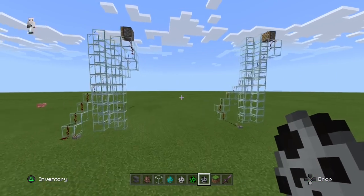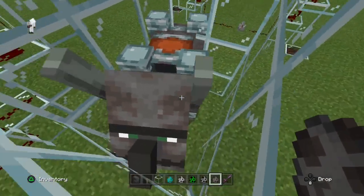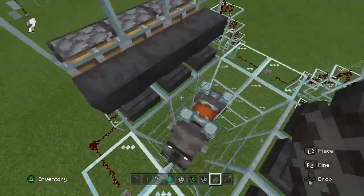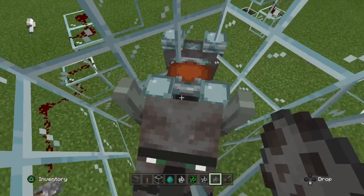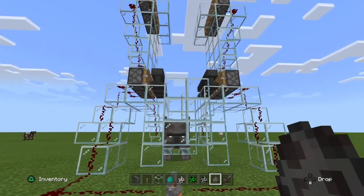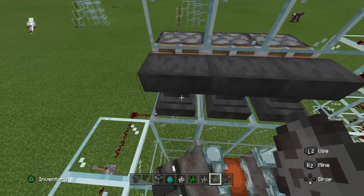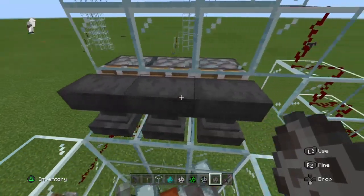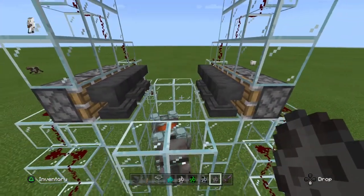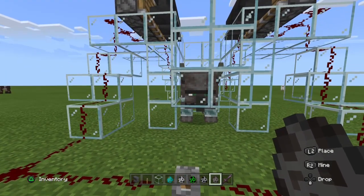Now let's go to the final rounds. Here we have the Ravager, one of the most furious and insane creatures in Minecraft. Honestly, when I see one in my actual world during a raid, I just run and don't even try to fight them since they're really strong. Today we're going to test that strength by seeing how many anvils it takes — six anvils are going to fall on it at a time from the four-block height.